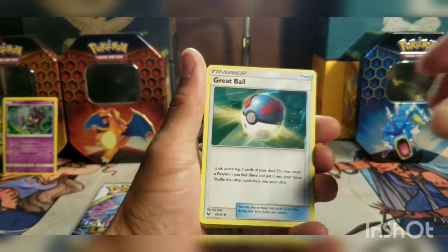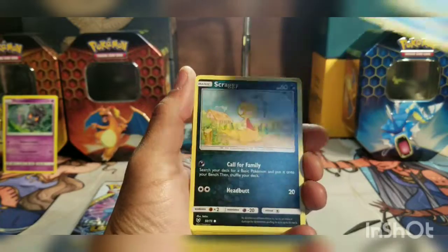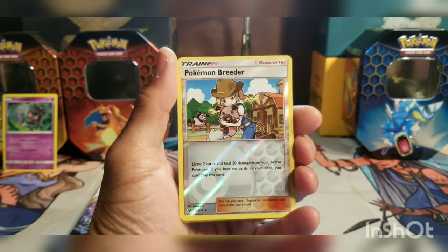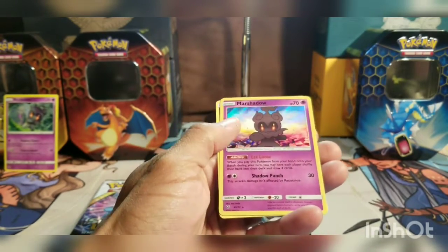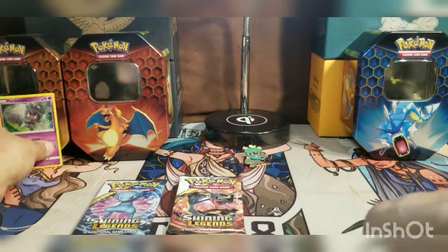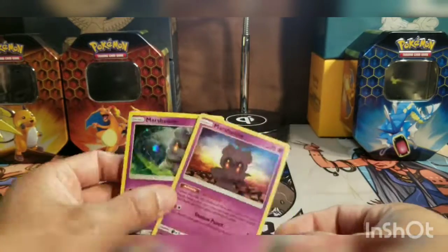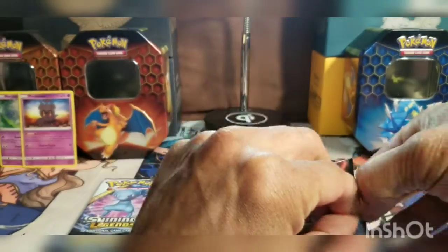Starting pack one: Scrafty, Great Ball, Jynx, Croconaw, Scraggy, Larvesta, Golett, Pokémon Breeder — I pulled the shiny gold version of this uncommon. Then the Marshadow promo and a Fairy Energy. It is four packs, so opened the Marshadow and another one — it is foil, so double tap on the Marshadow. Moving on to the second pack, hope I don't pull the reverse.